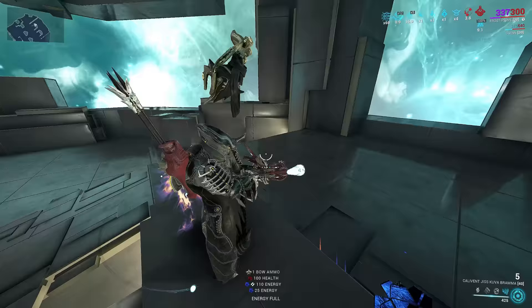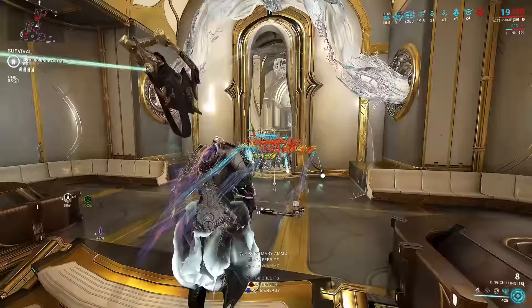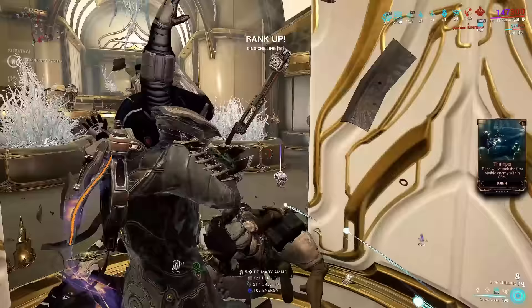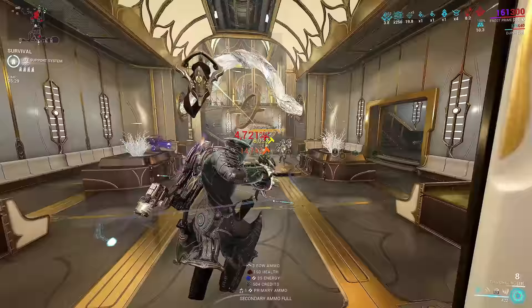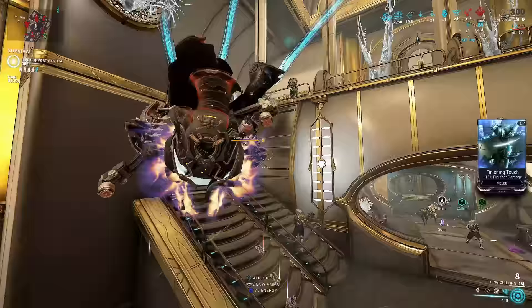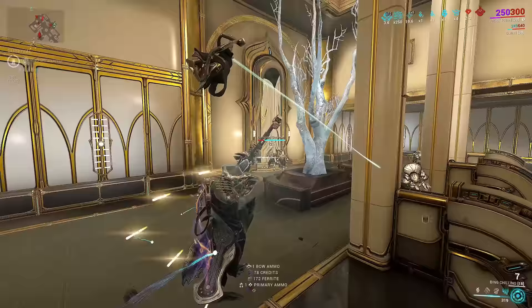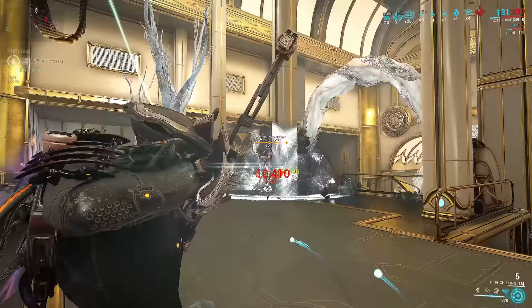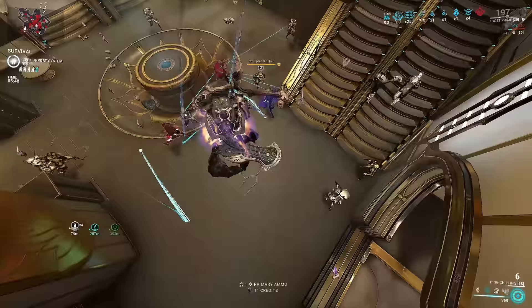For the synergy, I'm using Frost — because it's an ice bow, I decided to go with an ice Warframe. Since we don't have a free mod slot on that bow, I did have to sacrifice Primed Firestorm, which is just fine because you still have a 7-meter AOE explosion — more than enough to kill anything. Another point to the Kuva Brahma: it's bigger. It has an extra 1.1 meter on its blast radius.